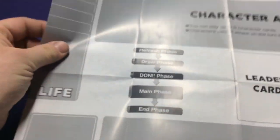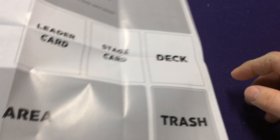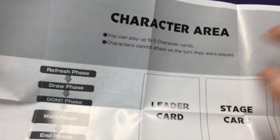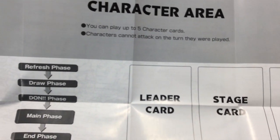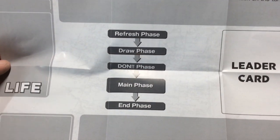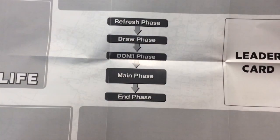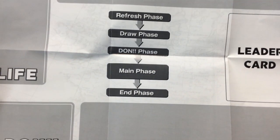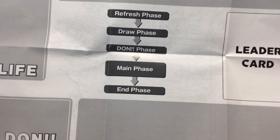On the back side of the sheet that came in here, it shows your life total. You can put up to five character cards in your character area, and characters cannot attack on the turn they were played. Then here we'll go through your five main steps: Refresh, Draw, Don phase, Main phase, and End phase. Like most card games, the first couple phases — Refresh, Draw, and Don — go really quickly, and your main phase is where you do all your main actions.